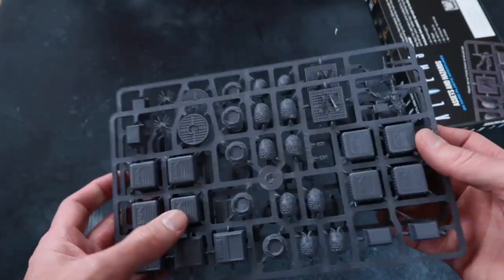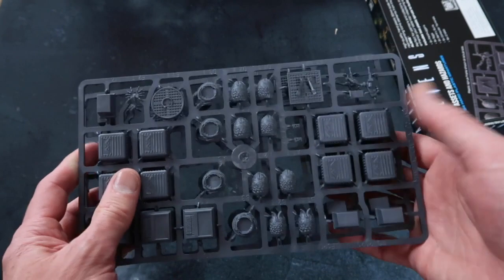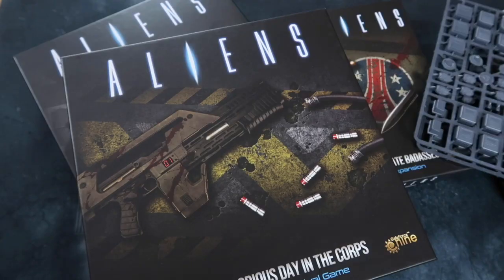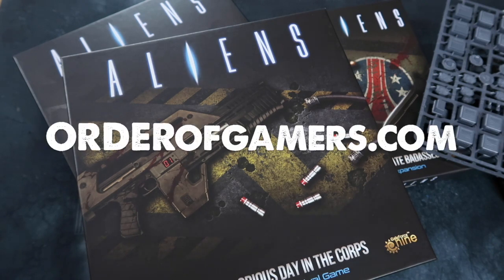So there you have it — two sprues of extras. You could use those in the Alien RPG as well, or for any Alien game, but obviously designed for Another Glorious Day in the Core. Well my friends, you might have detected a slight hint of excitement in my voice as I unboxed all that. I've been waiting for this for a long time and thank you very much to GaleForce9 who sent me this stuff to review and cover, and mostly to create a rule summary and reference for you — which is the thing I am most known for. There are over 360 of them at the Esoteric Order of Gamers website at orderofgamers.com — go and check it out. Go to the versions page where you'll see all of the games laid out, and you can download any of them.